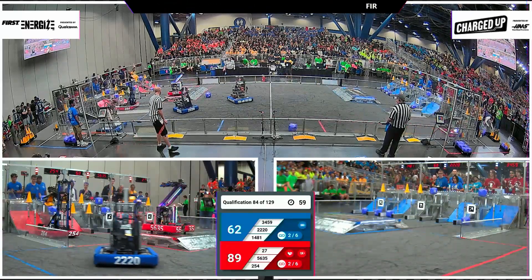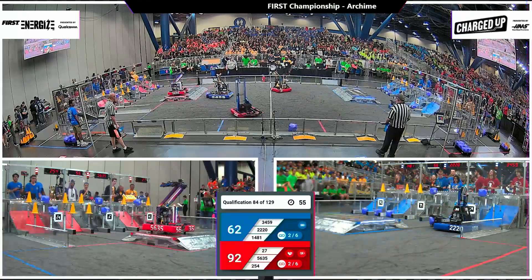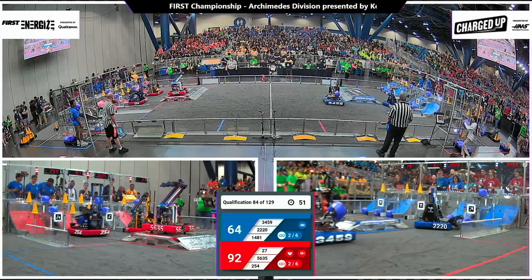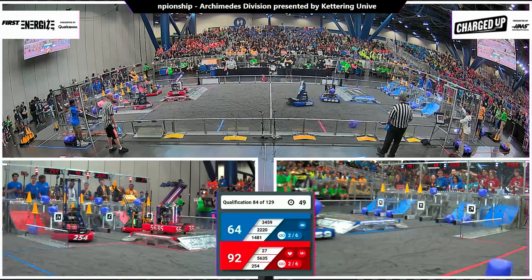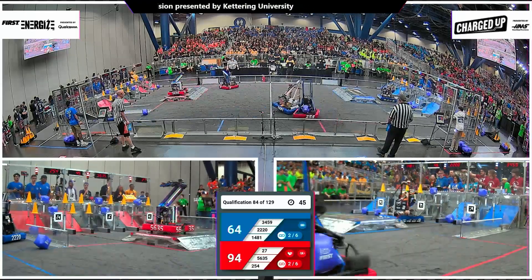It will be good at the end of the match if they choose to stay there. With 60 seconds left, the score line is 89 to 62. Both alliances getting two of the six links they need, with cooperation bonus not unlocked just yet. Once again these two red scoring machines are back in their community — top row filled up for red.